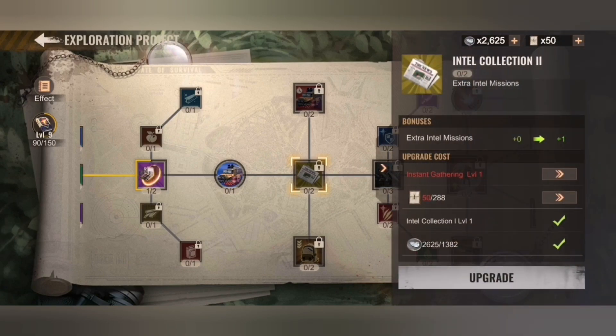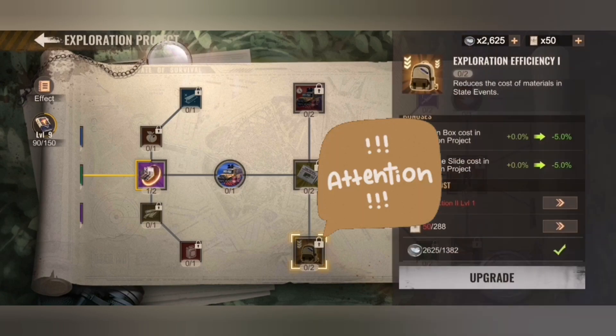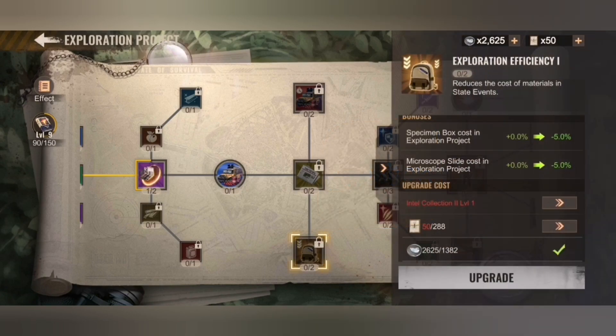Then you need Intel Collection two. You only need this on level one to unlock, and this is now the part where I say it's worth investing in — that is the Exploration Efficiency. It reduces the costs of the specimen box as well as the material slide, which are the two materials you will need for all the other parts to upgrade. Once you hit this, upgrade it to level two because ten percent less cost is massive.